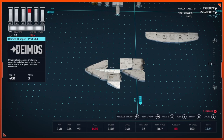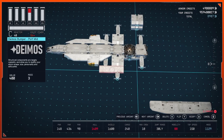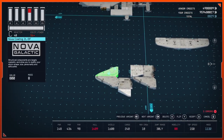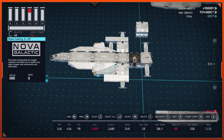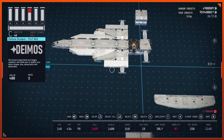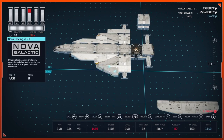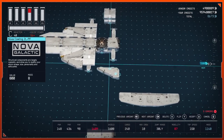Grab a Deimos Bumper Port Mid, attach it right here, flip it twice and cancel, then duplicate it and sit it on the other side — flip it twice and cancel. Now grab a Nova Cowling 2L in the SF variant, snap that in place, flip it twice and cancel. Duplicate it for the other side. Then you can duplicate that again, flip it, and snap it here. Duplicate once more and snap it right here — no variant change needed.